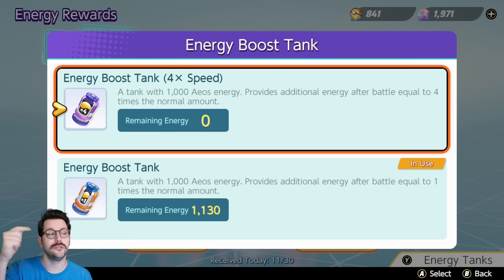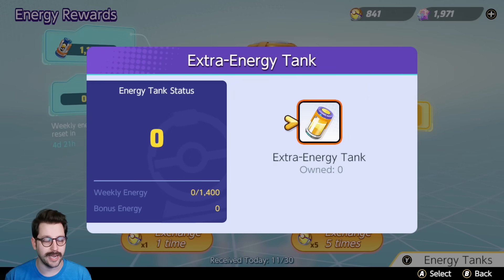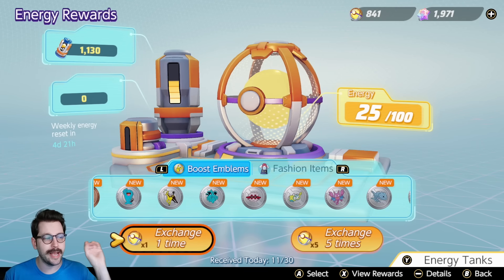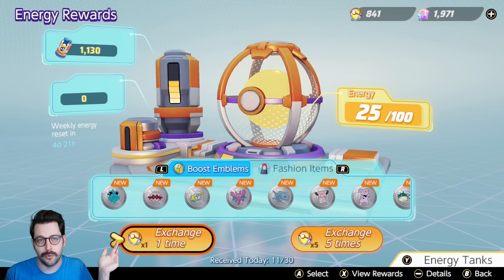Once it's gone, switch back to the energy boost tank. Once you have used up your main tank for the week, you can no longer earn boost energy. However, there are multiple ways to earn new extra energy tanks — a lot of the time through events. Also, every single day under the exchange one time section, you get a free energy pull. Do it every single day. Log in daily, get a free one — you might get something cool.